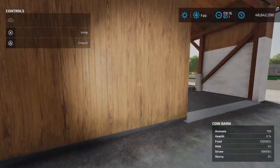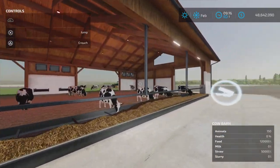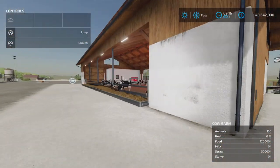These doors open and close, as you can see here, very nicely. No need to actually go inside if you don't want to. So these doors can stay closed to keep the cows inside and you outside.